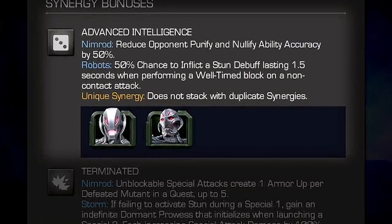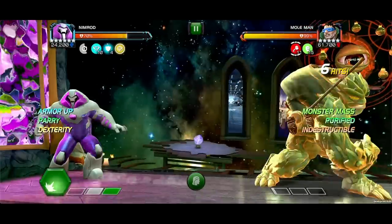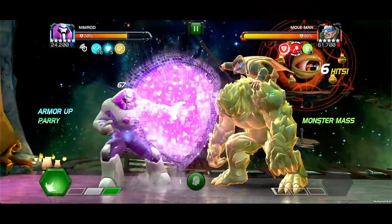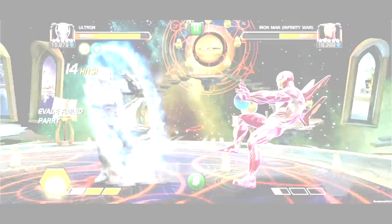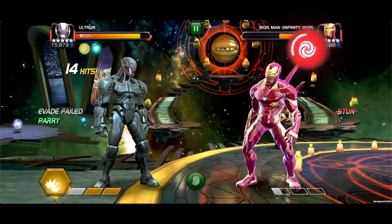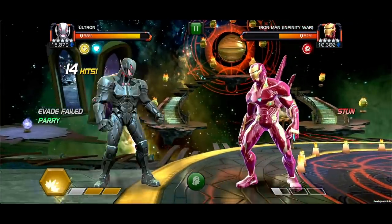'Advanced Intelligence' — With Ultron or Ultron Prime on the team, Nimrod reduces opponent Purify and Nullify Ability Accuracy by 50%. Robots gain a 50% chance to inflict a Stun Debuff lasting 1.5 seconds when performing a well-timed block on non-contact attacks.